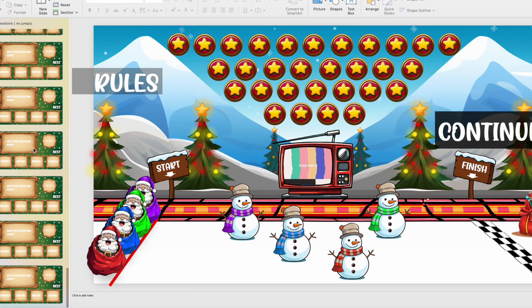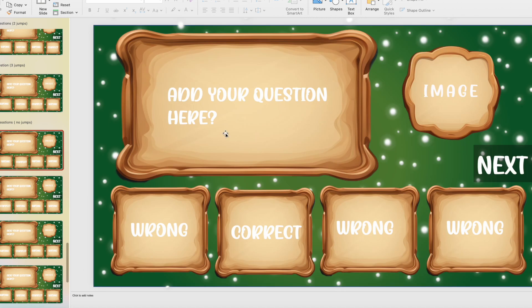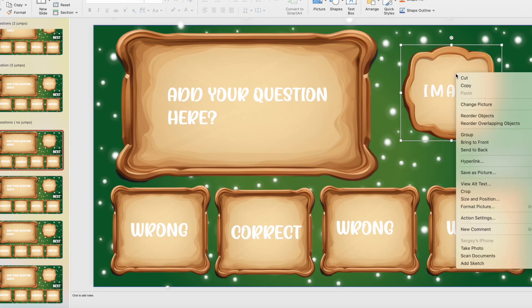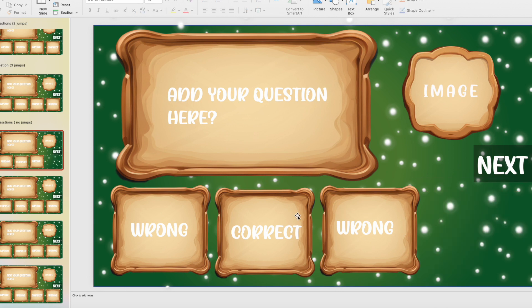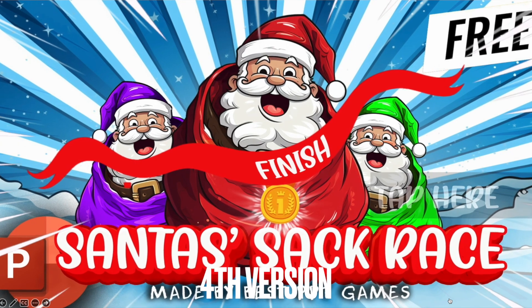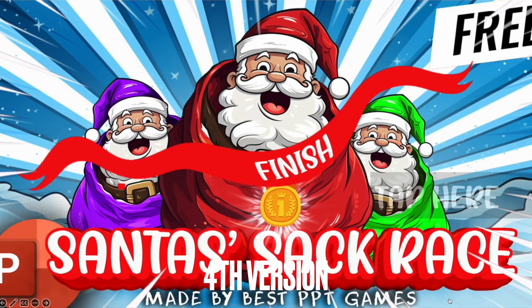To change the questions: press on the image, change it from a file, then update your question text and answers. If you think a slide has too many answers, you can delete one or two and leave only three or two answers — but delete only the wrong answers, not the correct one.